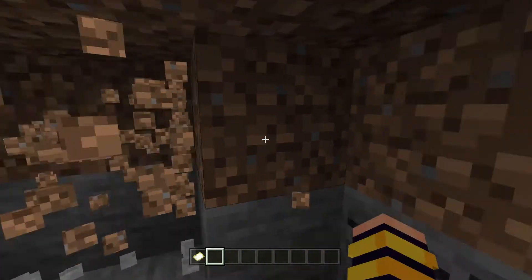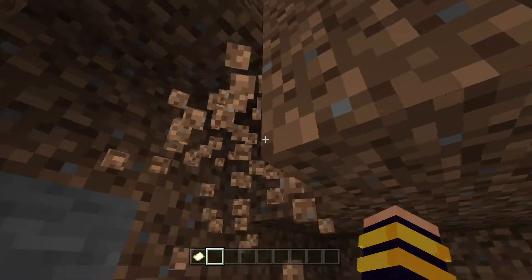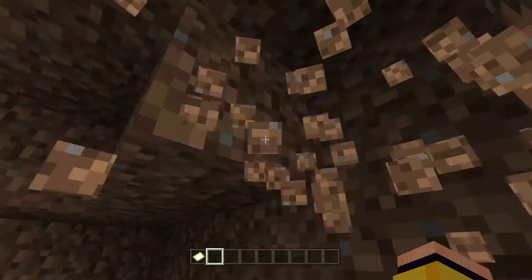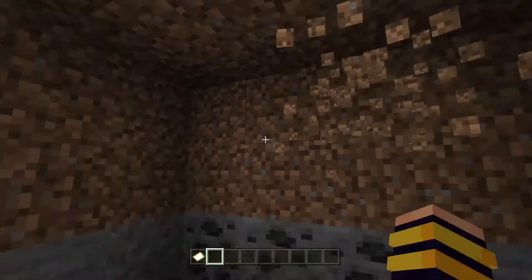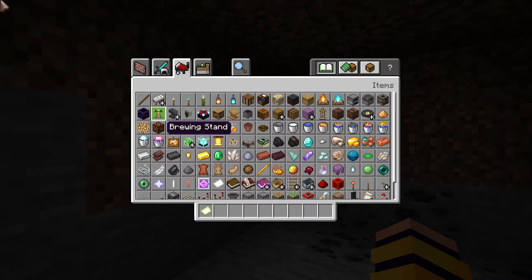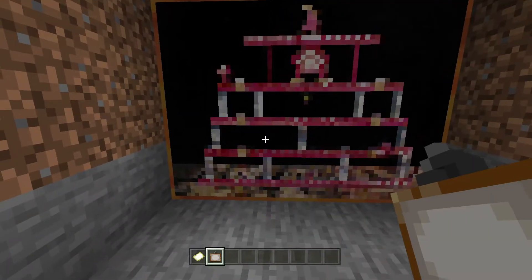First, you dig out your area. Just get some area cleared. Then the other step you're going to need is just to get a painting, since we're doing a secret painting door.